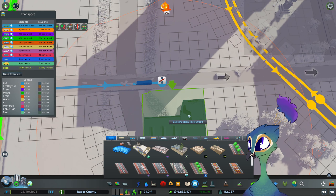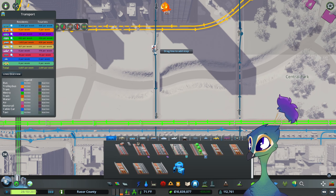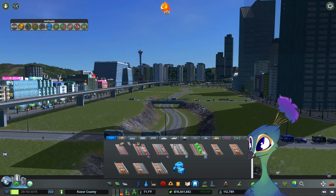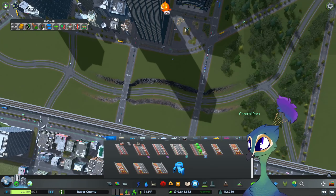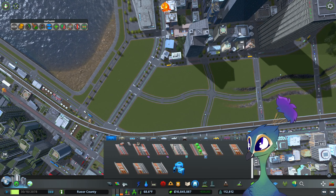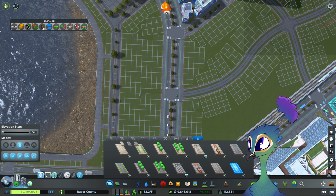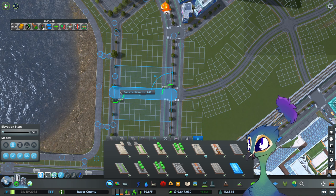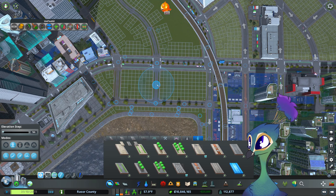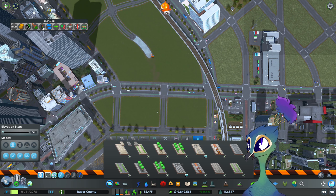I want to move the bus stop to there, and that one can stay there I guess. Is that low enough? Looks like it. So this is a sunken path that people can take that goes straight through the Central Park and allows people to traverse both ways to and fro — specifically between the two sides of the city.